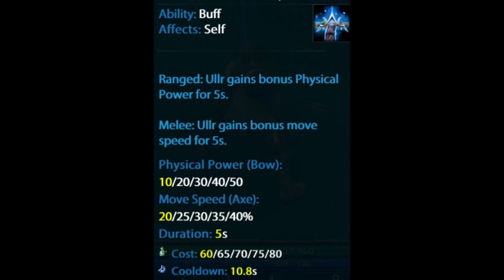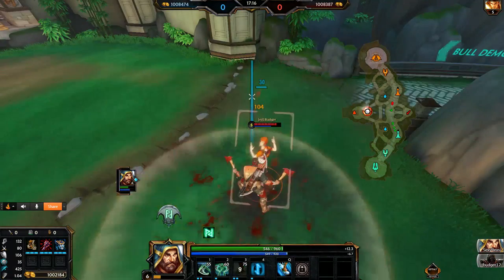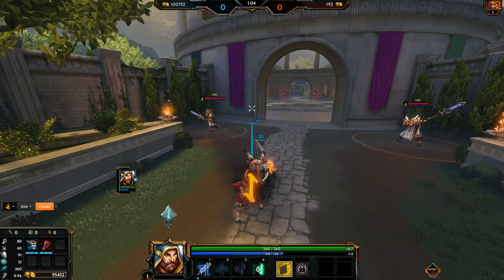His two gives him a movement speed buff for 5 seconds. Finally, we have his three, which is a simple jump with an AoE damage in a circle with a radius of about 30 meters. These parts were originally going to be in the tips and tricks, but I thought they were more important to address now. I'll go way more in-depth when we hit tips and tricks.